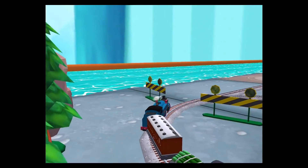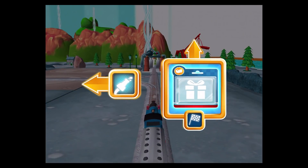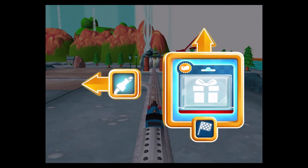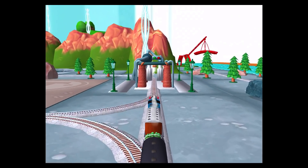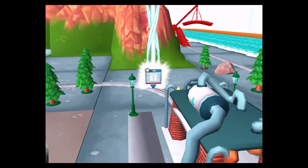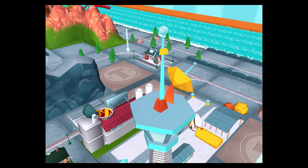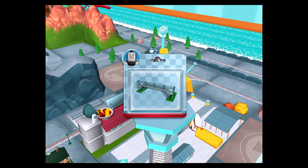Quick to the quarry for some racing fun. Left leads to the Sodor Steamworks. Forward leads to the Lava Quarry. Quick to the quarry for some racing fun. Well done. Just slice across it or tap it to open.